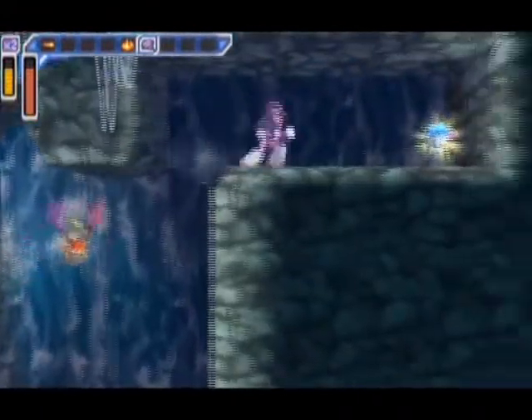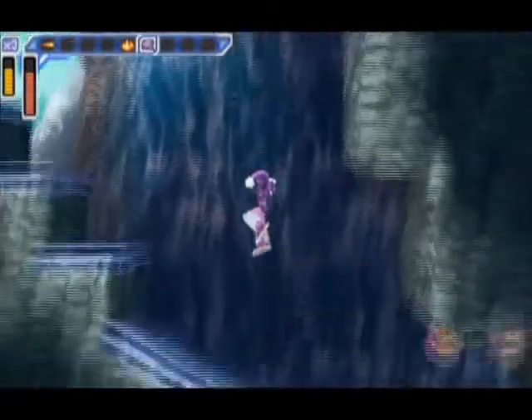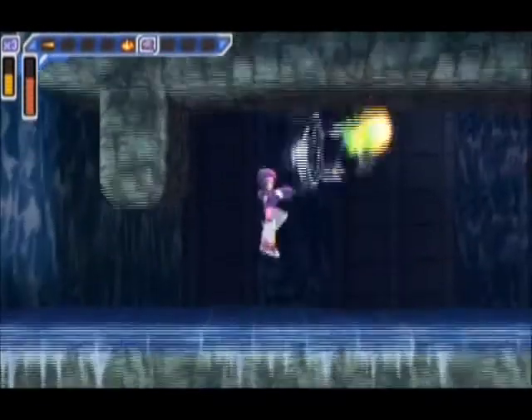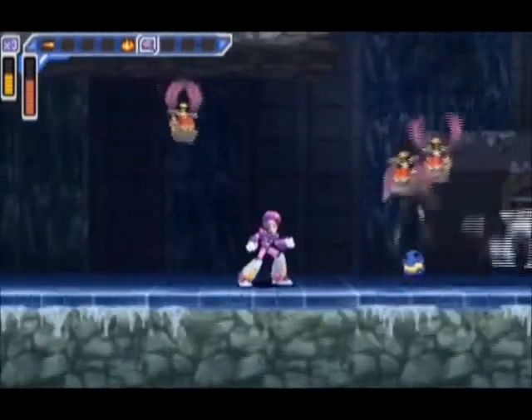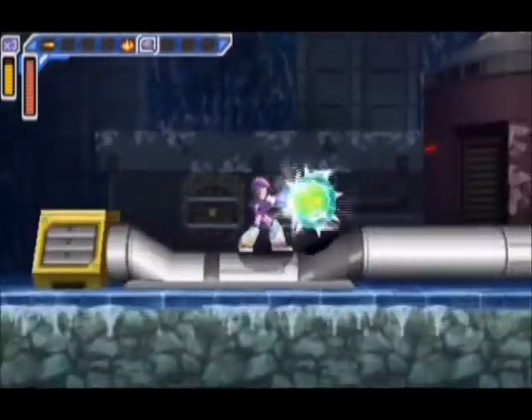Up there is an extra life - you've got to dash jump to get it. Dashing actually increases the length of your jump. Those spike things are really annoying, as well as these bats - I get hit a lot by them.